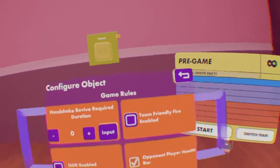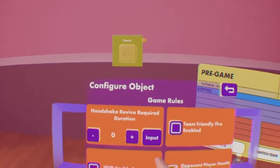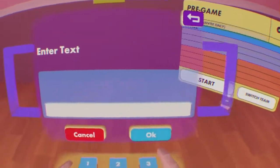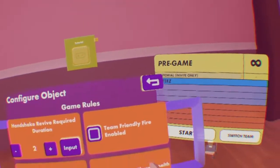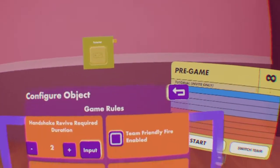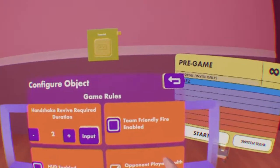Next is the handshake revive required duration — this is how long you must handshake another player to revive them if your revive mode is set to handshake. I like to have mine at 2 seconds. Team friendly fire enabled allows you to friendly fire your teammates. Only check this if you're mean — just kidding, it can be useful in some scenarios.